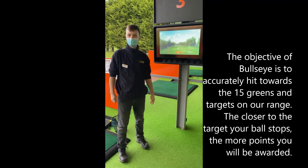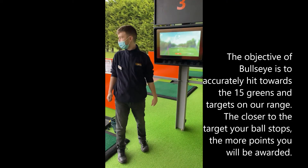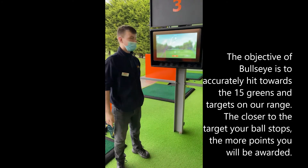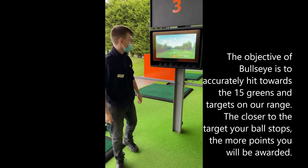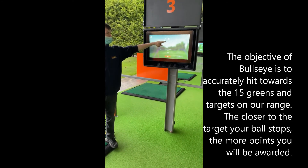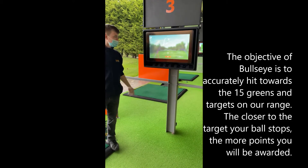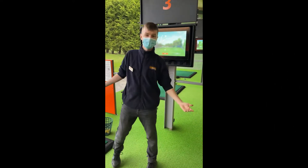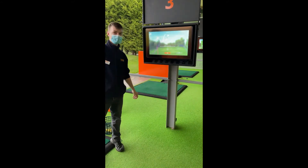On Bullseye, each player has 3 shots per round. What you're trying to do is hit close to any of the targets out on the range. The closer you get to a target, the more points you get — so if you get right next to the pin, that's 500 points. The further away targets are worth more points, so you may get 900 points if you're really close to the pin.